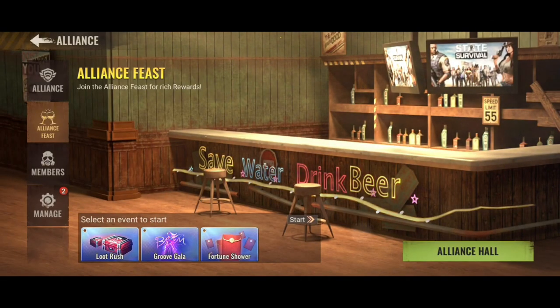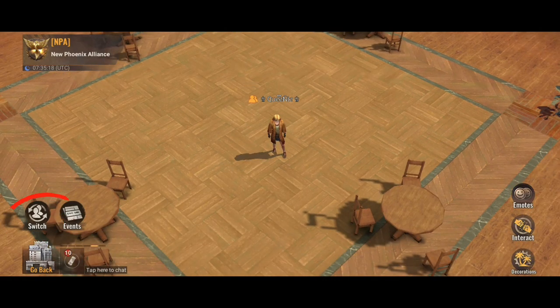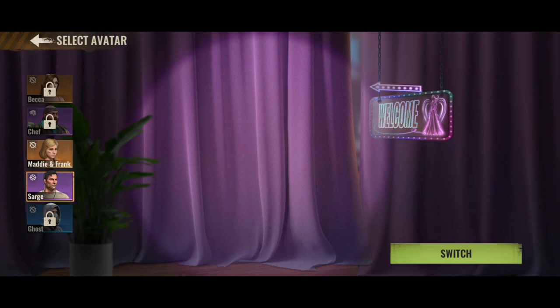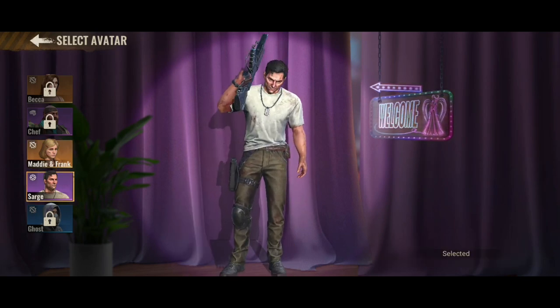Go to Alliance Hall and then click switch. Here we can switch the hero character after unlocking the hero character by using the hero mass that we get from the alliance space event.